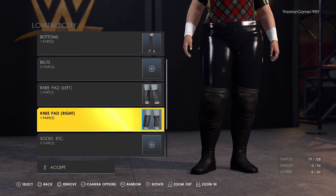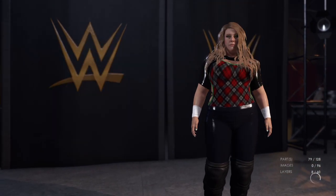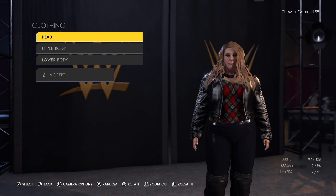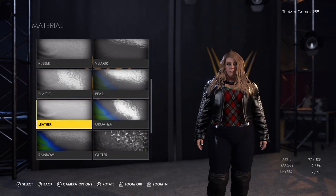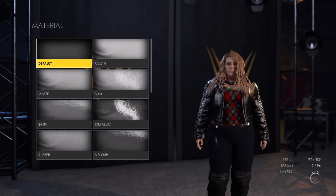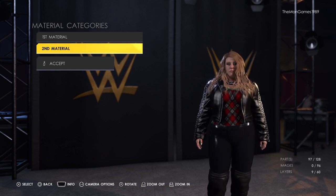The knee pads are exactly the same as the Doudrop on the game, and so are the boots. Now we're going to go across to the entrance attire, clothing upper body. It is the same jacket that Doudrop already has on the game, but we have changed the material to leather, just to make it look a bit better than the plain one that she already had on in the game.